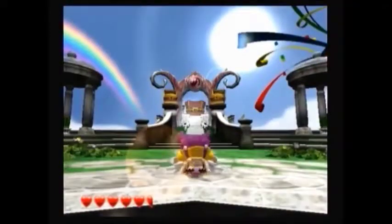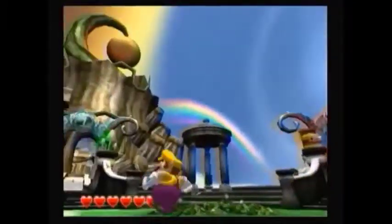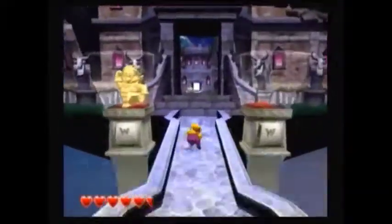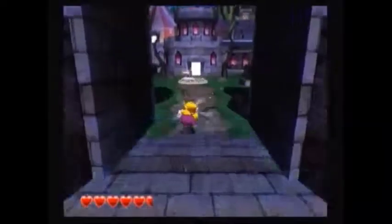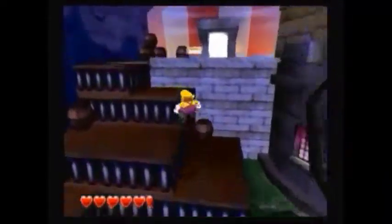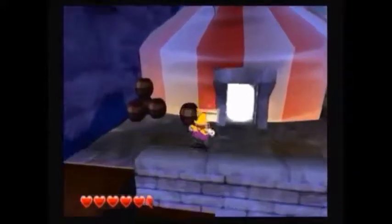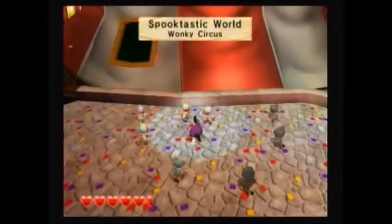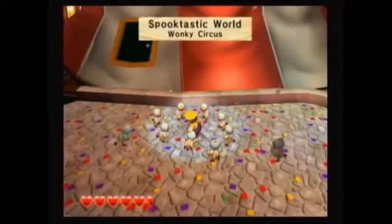Hello everyone, this is the Green Snake Gamer playing Wario World. Continuing with area 2. We gotta grab all the red diamonds, get all the gold statues, and find all the treasure. Let's get started. Spooktastic World, Wonky Circus.